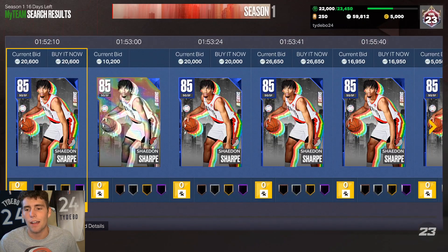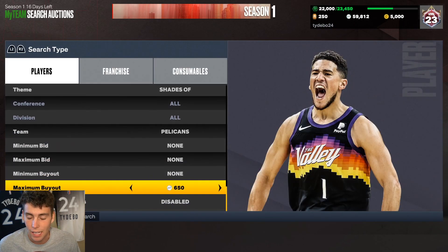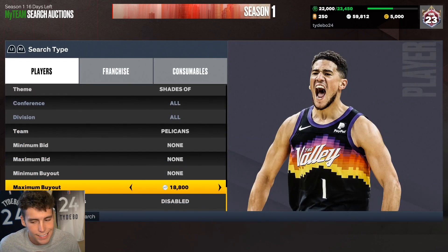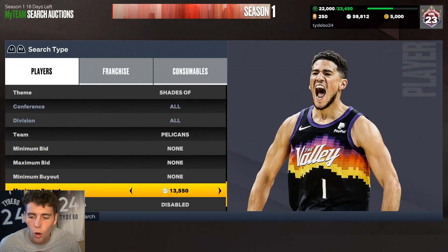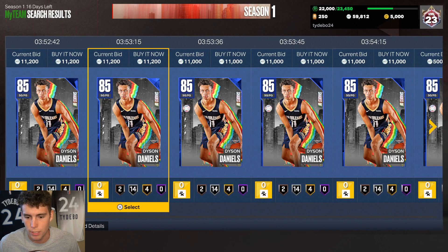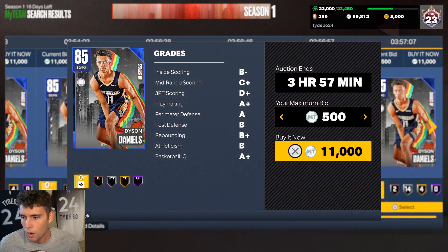I could buy the sapphire version of all these cards and grind them up, which is probably what I'm going to do today - especially with Dyson Daniels. He's a guy that I feel is incredible. I at least have to see what the evo requirements are. I know he can't get Quick First Step and that's a downside, but I can't hardly dribble with Jerry West anyway, so why not get Dyson Daniels and work on his evo as we play MyTeam Unlimited? Dyson Daniels, welcome home, welcome to the squad.